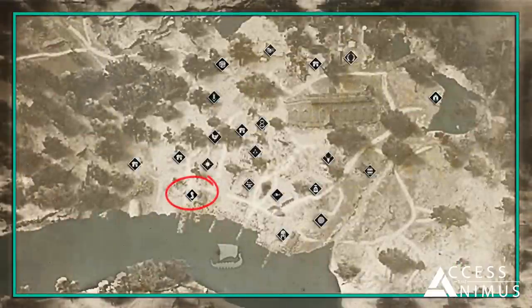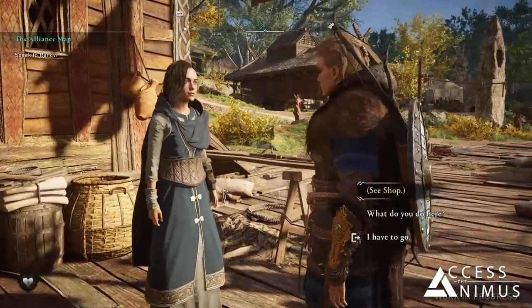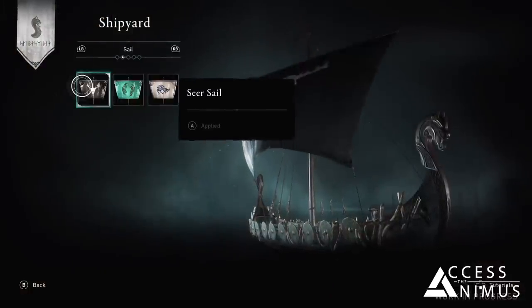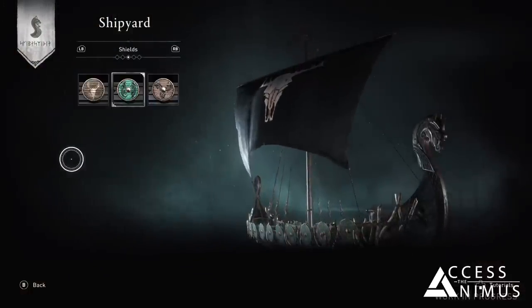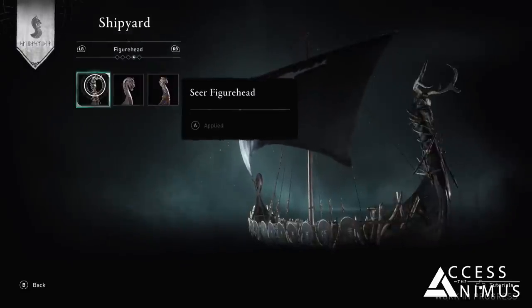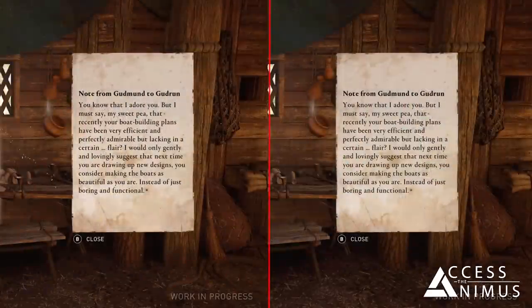On the far left in front of the docks, players will have the chance to change their longship's appearance at Gudrun and her husband Gudmund's shipyard. If you provide them with the right cosmetic scheme, they will be able to unlock and apply new customizations for your ship's hull, sails, shields, figurehead, and tail. From the letters we find inside of the house, it seems like husband and wife do not agree on how to build their ships.